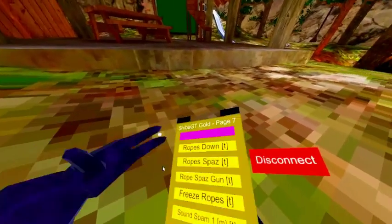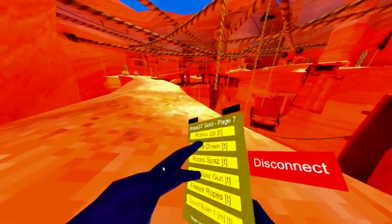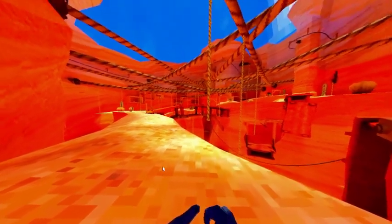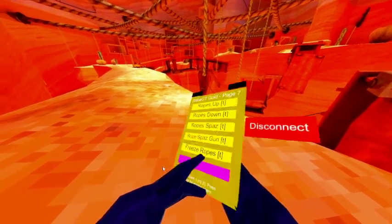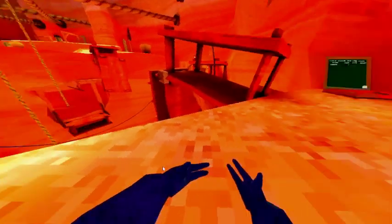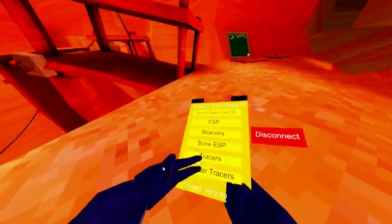Rip up — it doesn't work sadly. Rip down, rip spaz, rip gun spaz. Freeze ropes — so that's about it for that section.